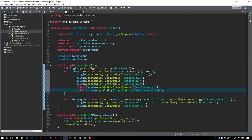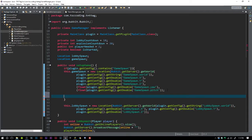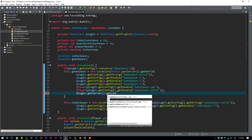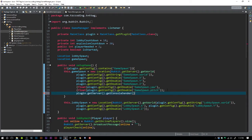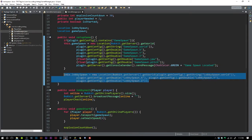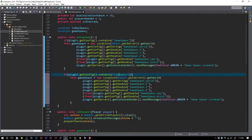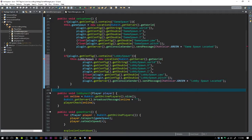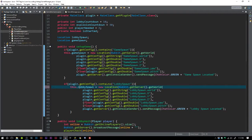Now we're going to do plugin.getServer().getConsoleSender().sendMessage and we want ChatColor.GREEN plus 'Game spawn located'. So we got the game spawn located message set up. Now we'll copy this all down and change anywhere it says 'game' to 'lobby', so we get a lobby spawn check as well — this will be lobbySpawn with a lowercase L.